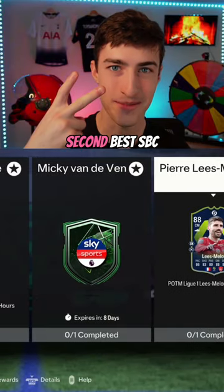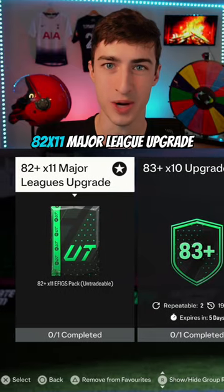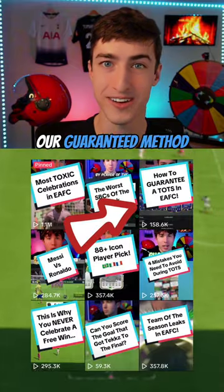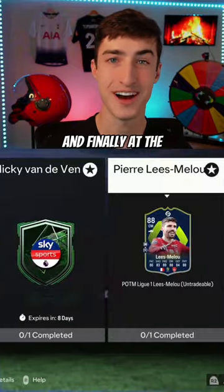And next at the second best SBC, you have to be saving the 82x11 Major League upgrade. For just an 85 overall squad, this is your highest chance of packing a Team of the Season player, but if you use our guaranteed method, you have the best chance of packing somebody insane like Mbappe.